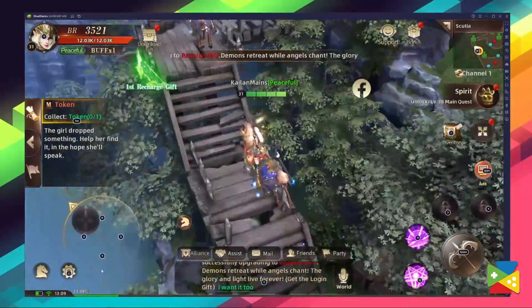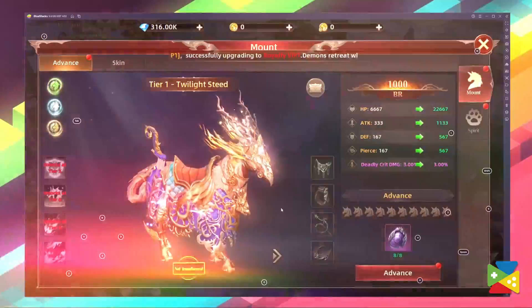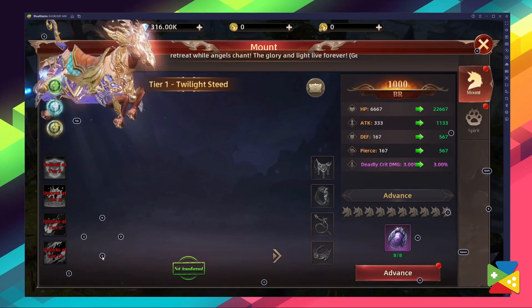Not only that, you can also get a trusty companion to make traveling faster, and also upgrade it to receive further attribute bonuses. As you can see, there are plenty of things to do and explore in League of Angels Chaos.